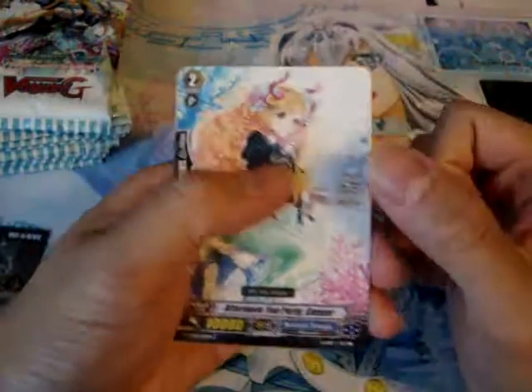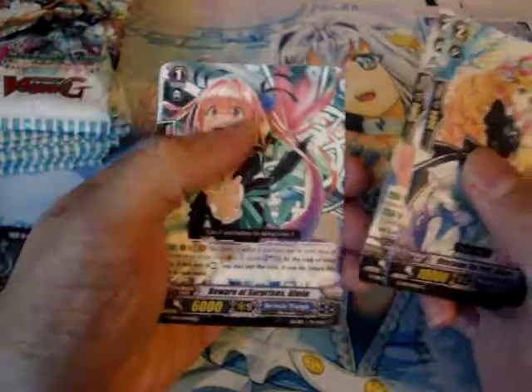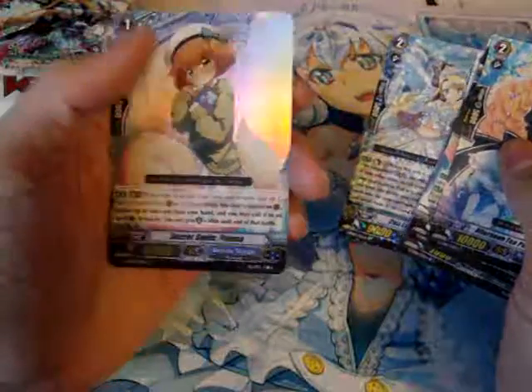Here we go. First pack. We got sunya, a lembrick enabler, heel trigger, and a rare — something, something, something.